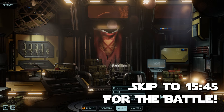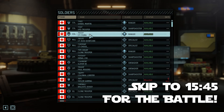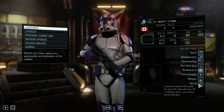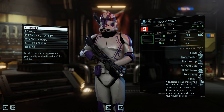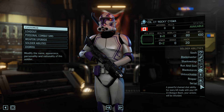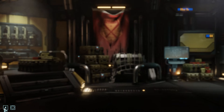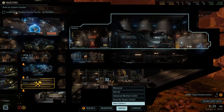Hello everyone and welcome back to XCOM 2. I did a little bit of playing around with CT Sigma — I gave him the purple armor, Mace Windu's battalion. It looks pretty swag. I gave him all the different abilities related to the blademaster traits, so he's going to be very good at melee attacking. Every time he shoots with this shotgun beam and gets a kill, he'll get extra actions refunded. He'll basically be a great flanker.